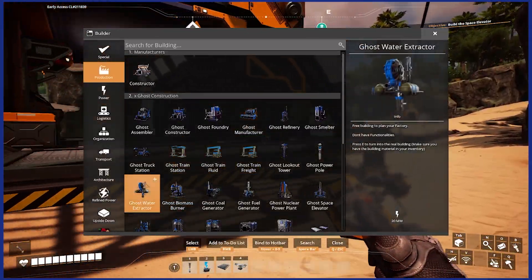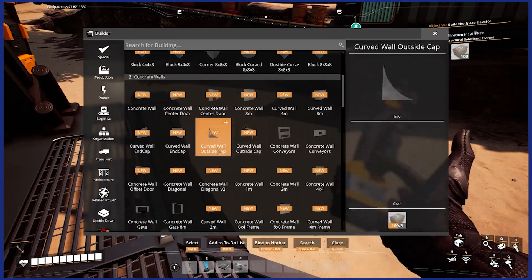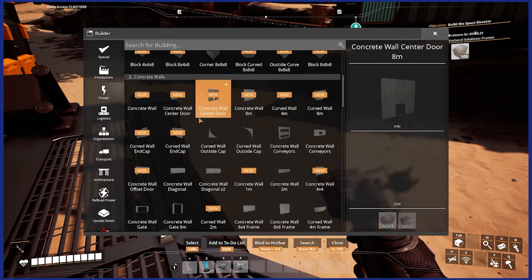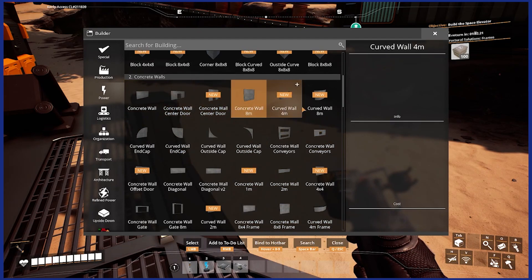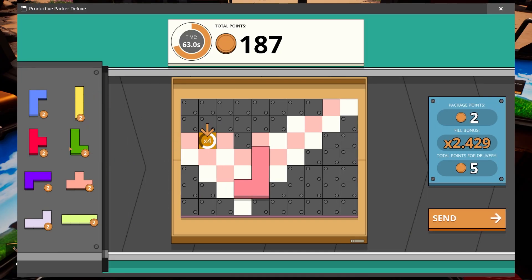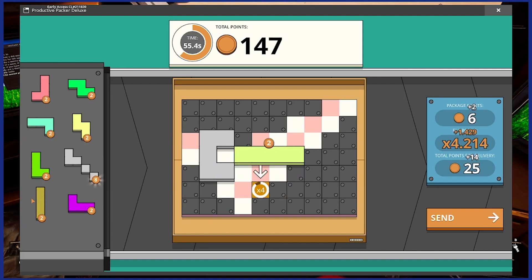Now if you scroll down when you press Q, we'll have a new thing called SS concrete. Just look at all that — we can make a prison if we need to!